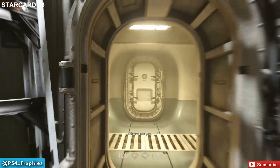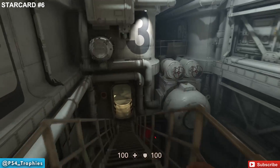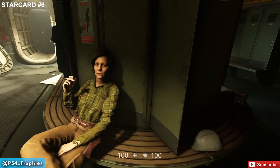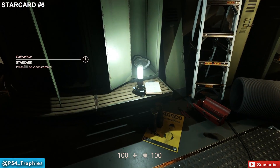Leave hacker central the opposite way from which you came, turn left, find the stairs, and head down. Inside the locker room, in front of — or actually inside — a locker on the back wall, look for the light. Right behind that light is where the star card is located.